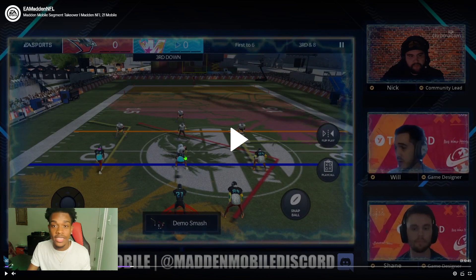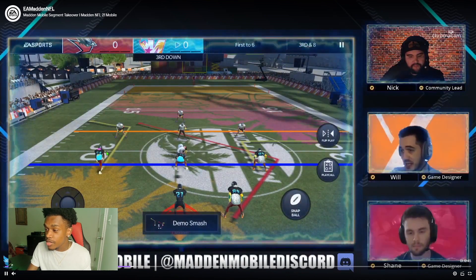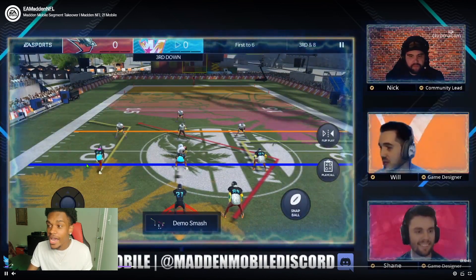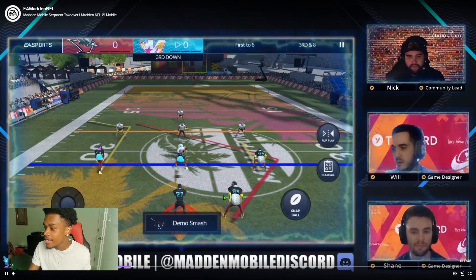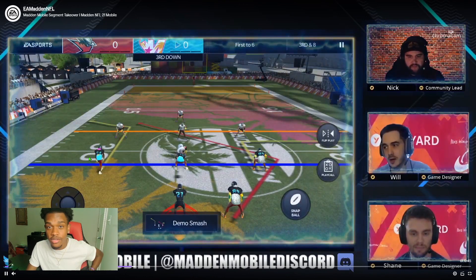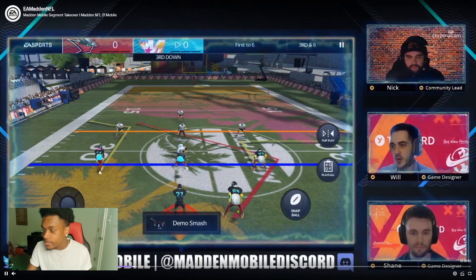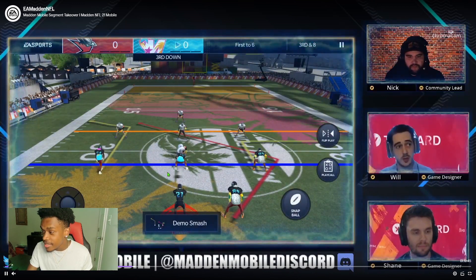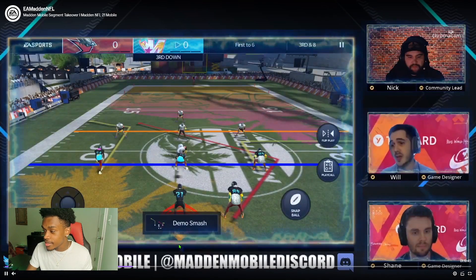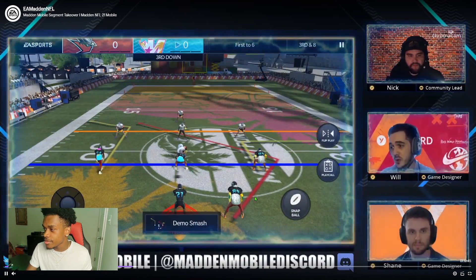For the most part this looks pretty nice. Looking at some of these players — some people have hoodies under their jerseys, which is a nice touch. They've never had that in the game before. Some people have their jerseys rolled up, some have different colored undershirts, different colored arm sleeves, different colored pants. This is actually really good customization, and this is just Madden Mobile — just imagine what it's going to look like on console.